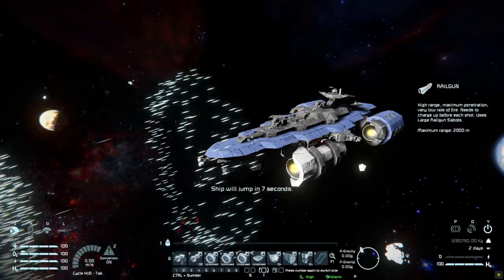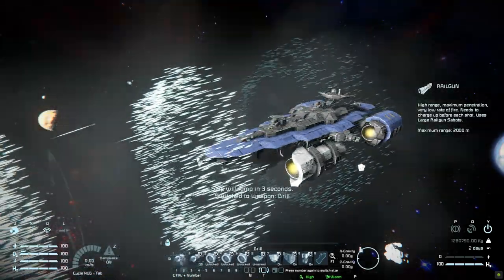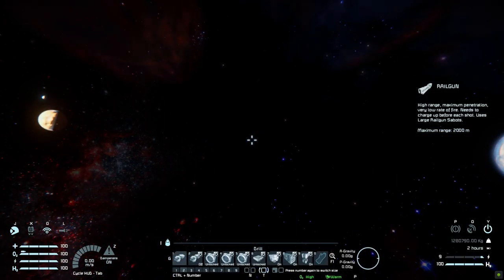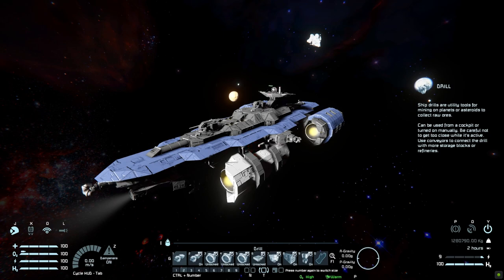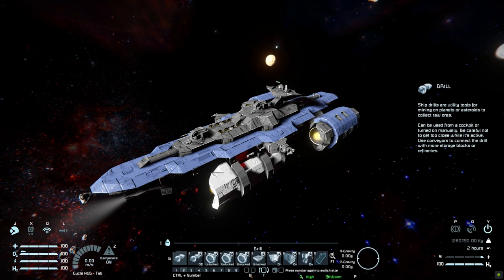Over to the top toolbar - number one is to take over the drill and make it spin around. Number two is to turn on and off our drill to make it a continuous drill. Number three, four, and five is going to be for our connectors around the ship to lock and unlock them. Number six is for our magnetic plates underneath to lock and unlock them. Number seven is for our reactors on and off. Eight is for our hydrogen engines on and off. And number nine is for our beacon to turn that on and off.